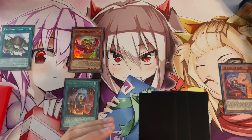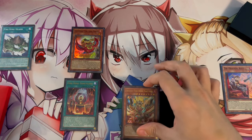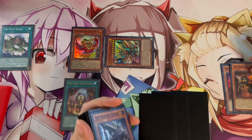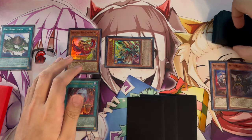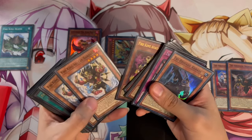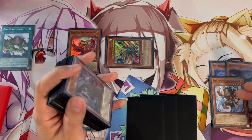This time we pop Tri-Brigade Kit instead of Ponix. Fire King Island resolves to search Garunix, then we go Chain Link 1: Kit; Chain Link 2: Garunix. Garunix summons itself and Kit dumps Nerval. On a separate chain we activate Nerval as Chain Link 1 and Garunix as Chain Link 2, destroying a fire monster from the deck — this time we destroy Barong.